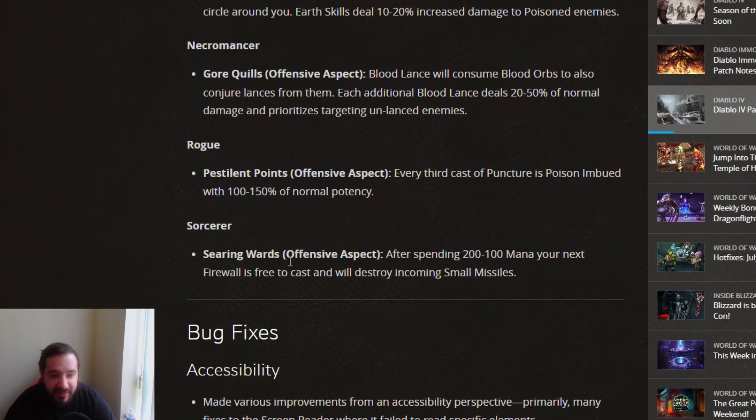Sorcerer gets Searing Wards Offensive Aspect: after spending 200 to 100 mana, your next Firewall is free to cast and will destroy incoming small missiles. Seeing as Firewall Sorcerer was one of the good builds early on upon release, I don't know how viable it still is, but it may see some more light of day with this offensive aspect, hopefully.